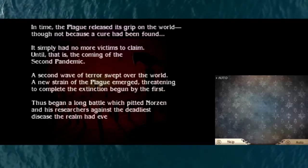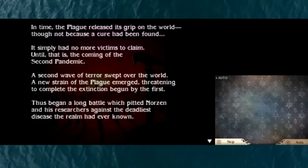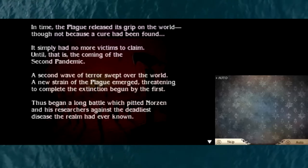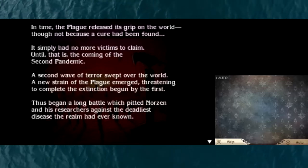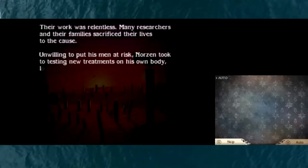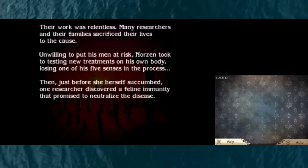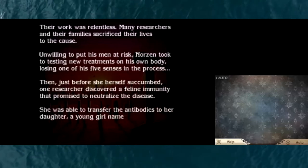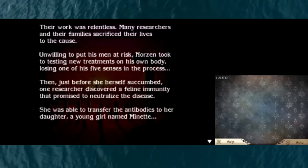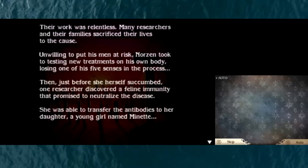A second wave of terror swept over the world - a new strain of the plague emerged, threatening to complete the extinction begun by the first. Thus began a long battle which pitted Norzen and his researchers against the deadliest disease the realm had ever known. Their work was relentless; many researchers and their families sacrificed their lives. Unwilling to put his men at risk, Norzen took to testing new treatments on his own body, losing one of his five senses in the process. Then, just before she herself succumbed, one researcher discovered a feline immunity that promised to neutralize the disease, and was able to transfer the antibodies to her daughter, a young girl named Minette.